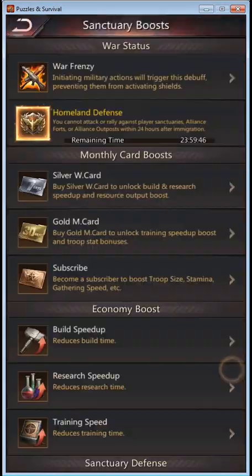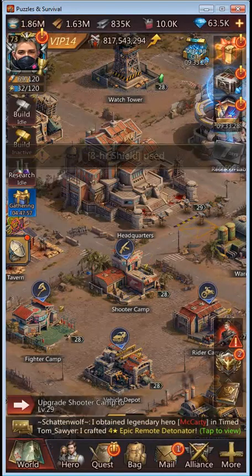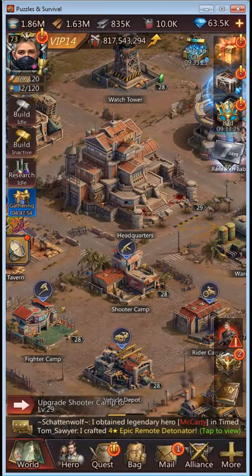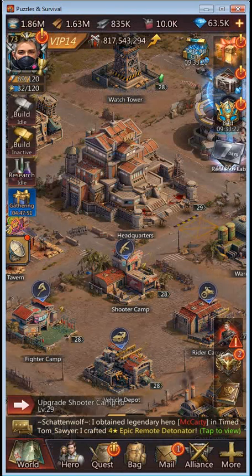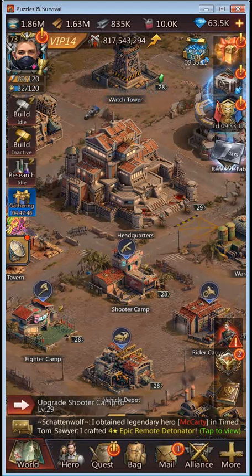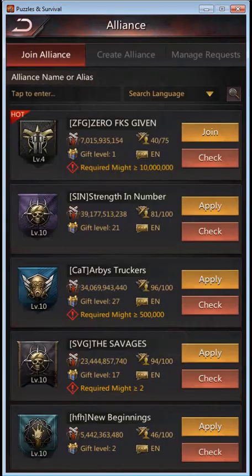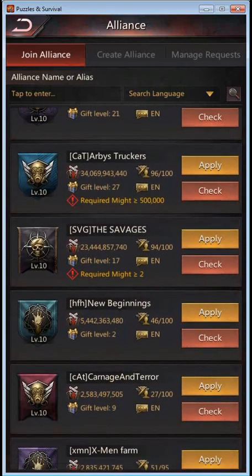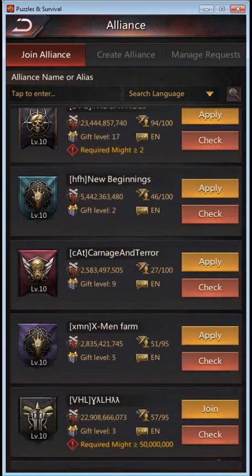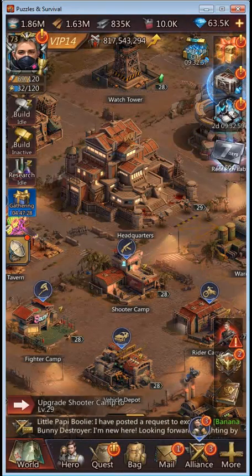When entering a new state, it is advisable to wear a shield, at least until you are in your Alliance in the new state. Most states have various levels of NAP, and you don't want to be attacked before you are in your Alliance. I am now part of Valhalla and have joined.